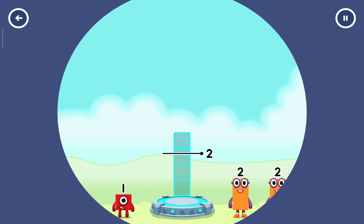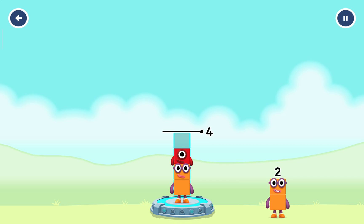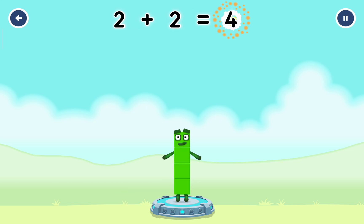Add number blocks to make four. Two, one, two — you've got too much there. One. You cracked it! Two plus two equals four.